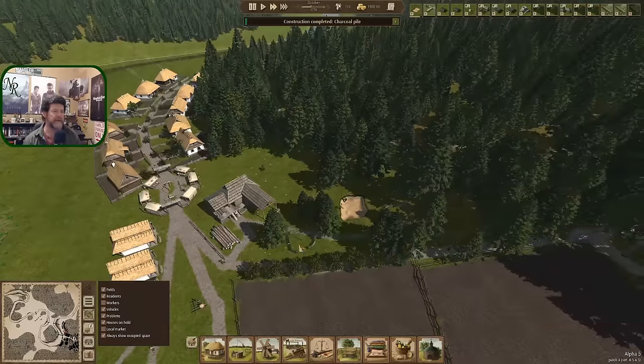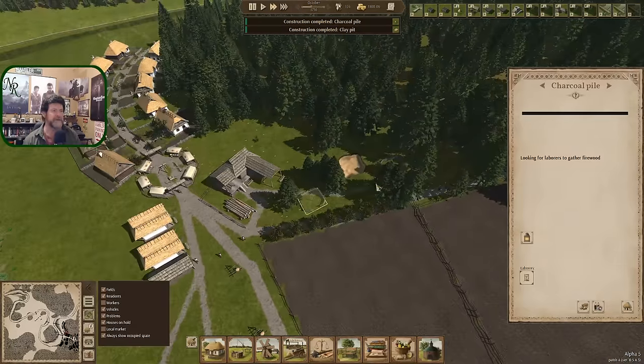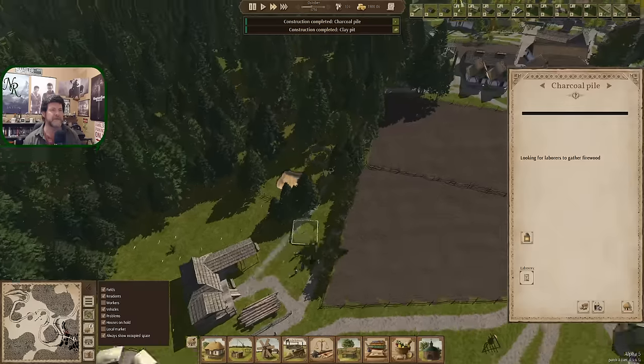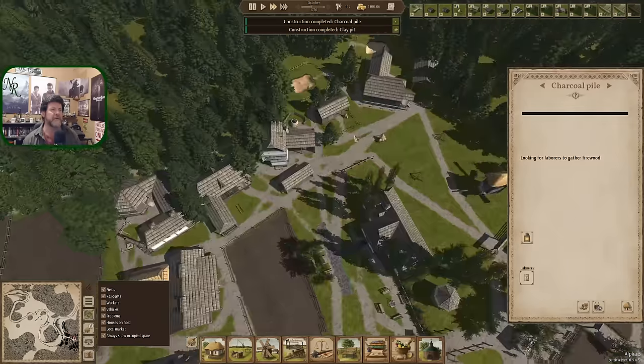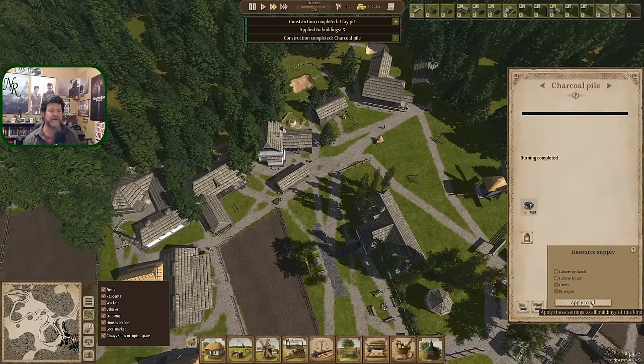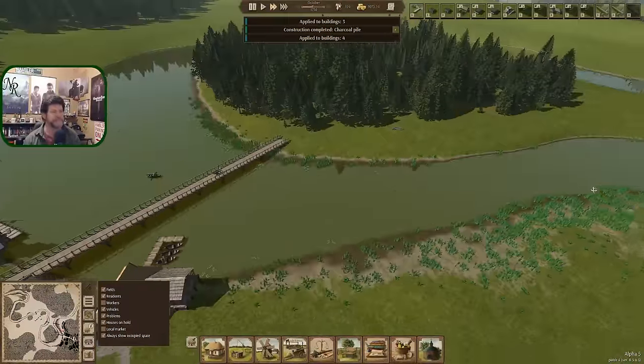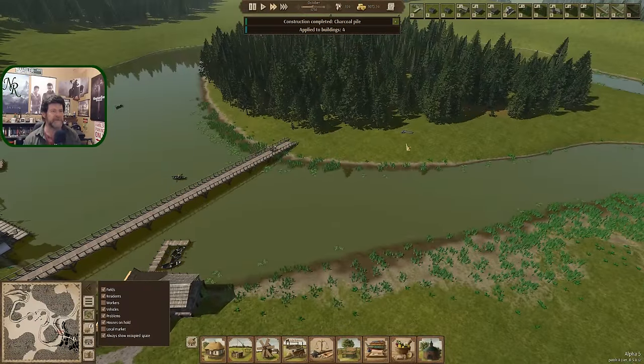Charcoal pile is completed and the clay pit just got completed — those are done and the list is starting to clear. Let's take the settings on this one and apply to all, and the settings on this one and apply to all. I guess we could shift to carter — I didn't think the carters dealt with the charcoal piles, but we'll see what that does.